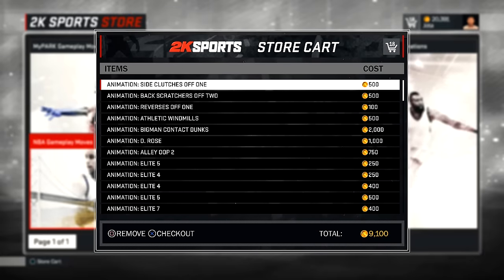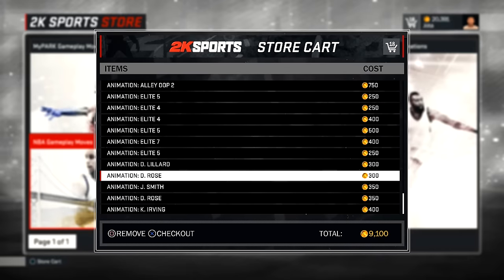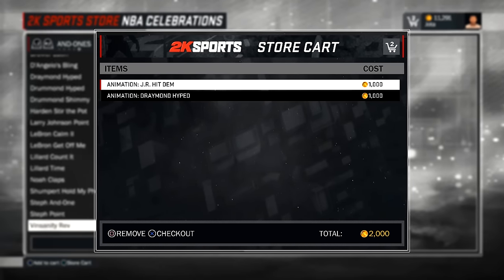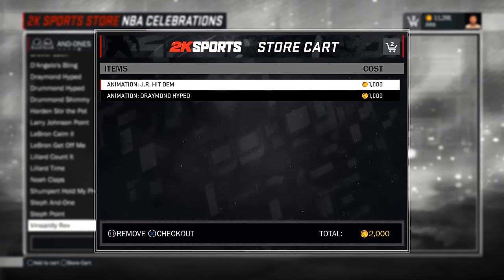Aqui está a minha lista de movimentos que eu comprei. Foram 18 que deu mais ou menos 9 mil. Vou aplicar e vocês vão ver como é que vai ficar. Também comprei aqui duas animações para colocar no nosso menino Timo.